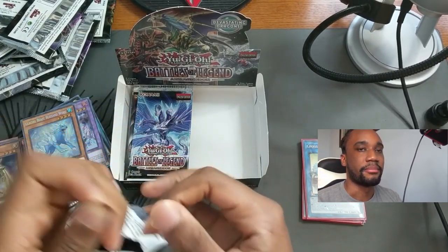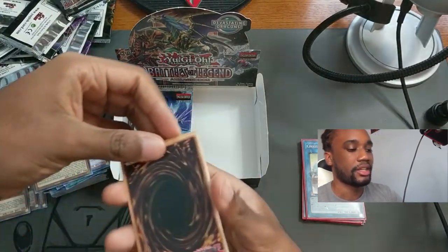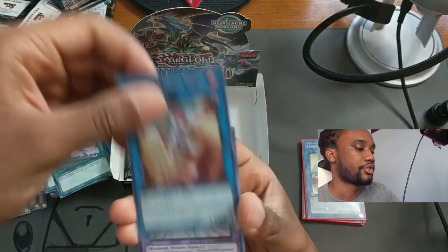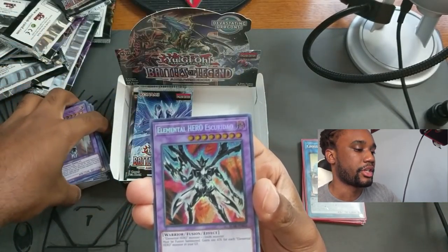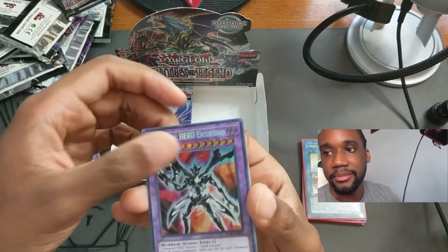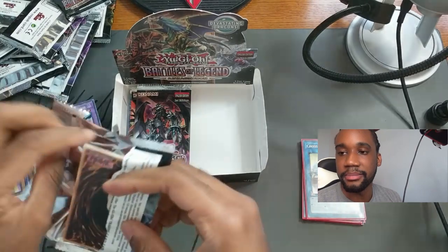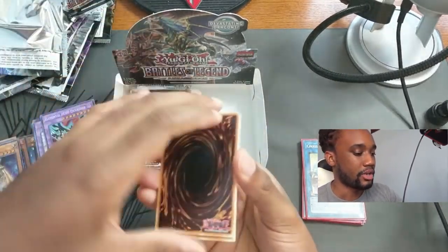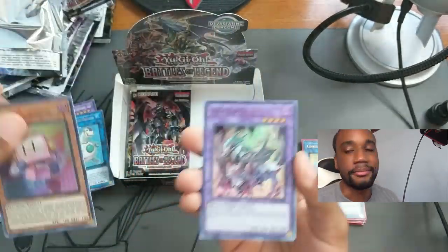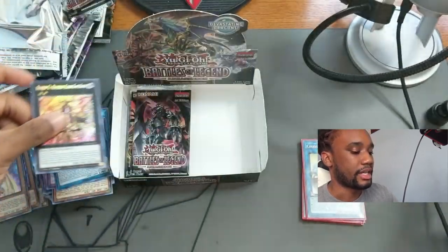For the Invoked cards, most people play Mekaba and Caliga — those are the two I've seen most. Invoked Raidjin is another really good one. Black Whirlwind starting us off, Appliance Reuse, Appliance Dryer Drake, Elemental Hero Shining Flare Neos, and Elemental Hero Escuridao. These appliances kind of remind me of the Morphtronics. Invoked Caliga, Salamangreat Great Sunlight Wolf, and Number C1 Numeron Gate Sunya.